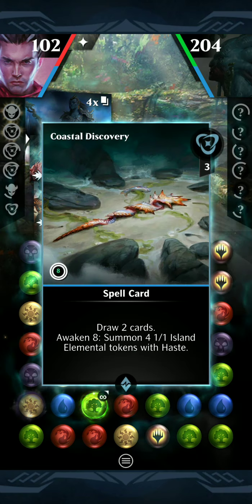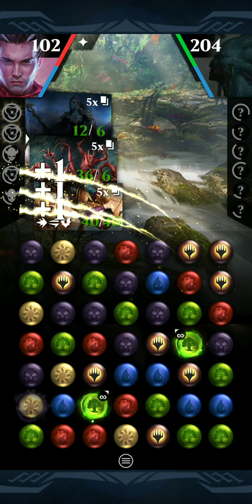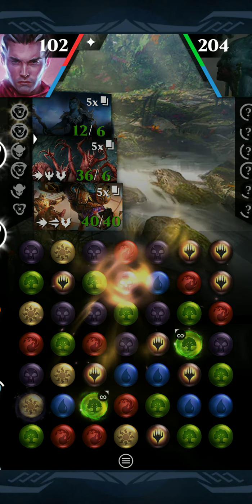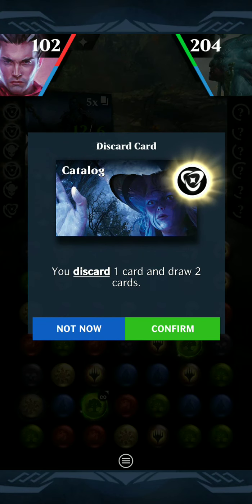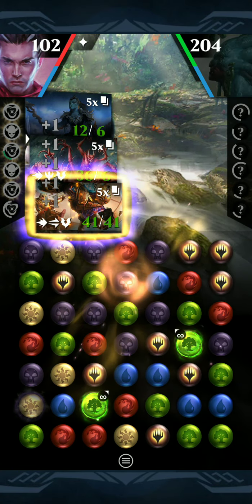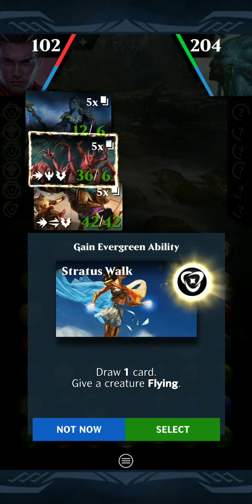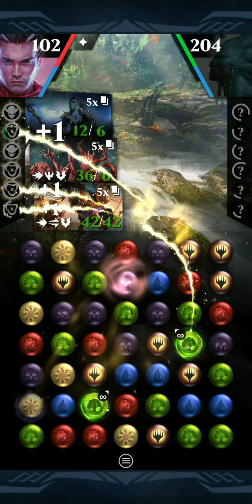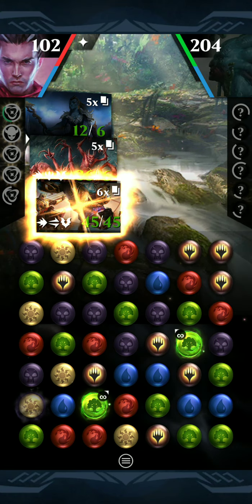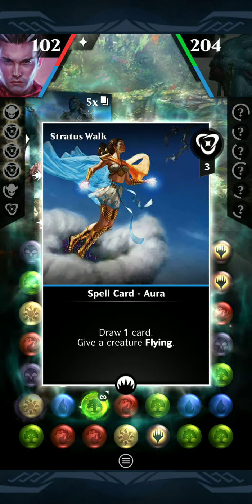You can do this with Goblin, Bonded Construct, Caustic Caterpillar, Goblin Glorybringer - those are four cards just from Origins that are Commons, I believe. You're a good chunk of the way there at that point. And there are a lot of good red 3-drops in Standard right now that you could plug into this sort of thing as well.